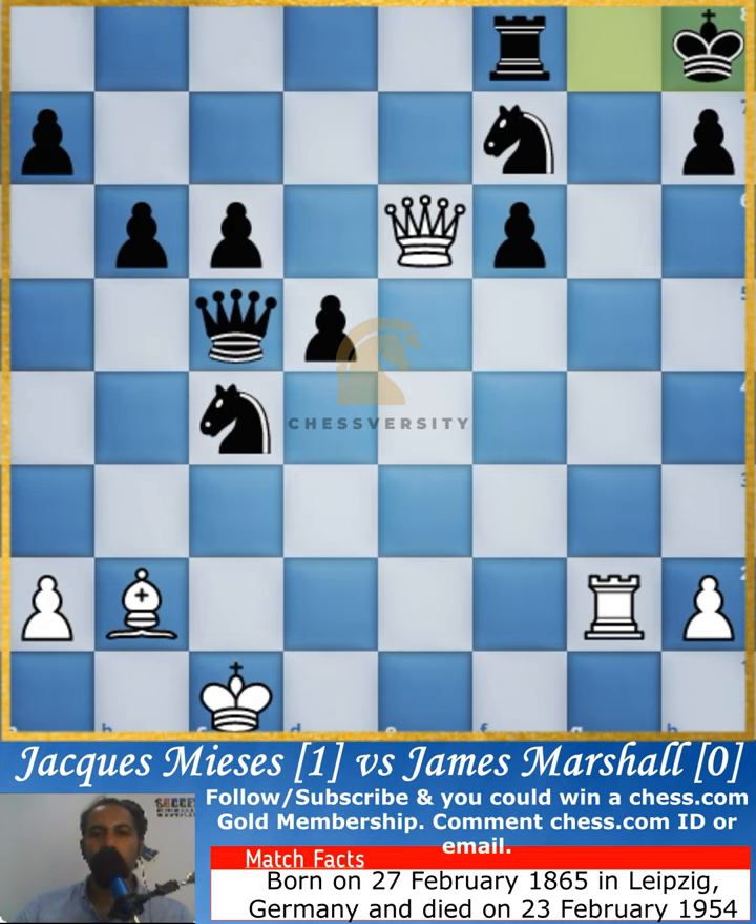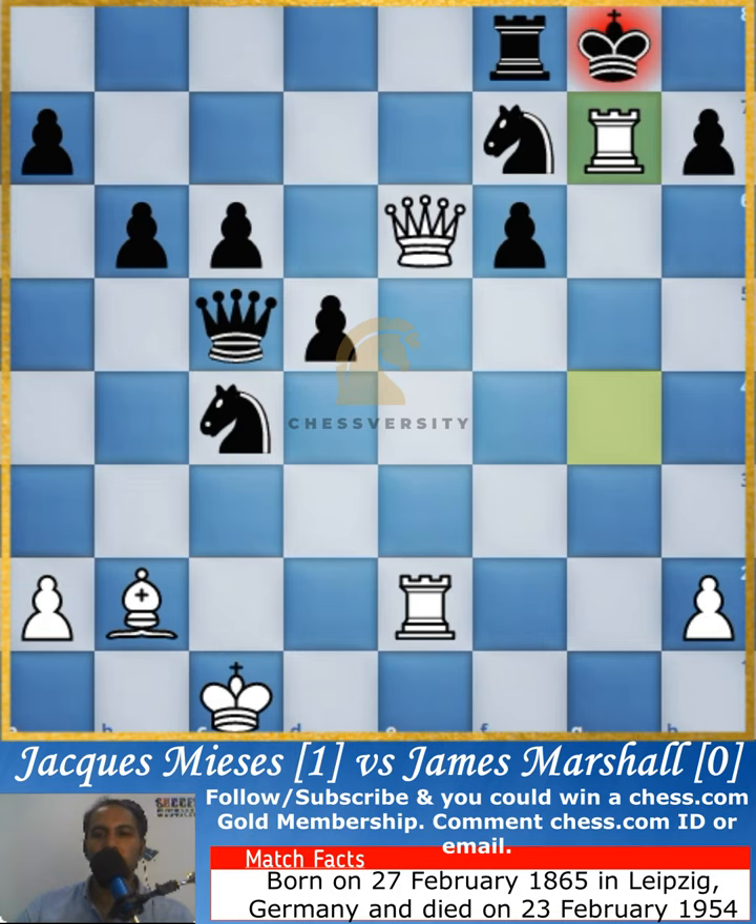Once the king moves away, it results in a checkmate. This is one of the possible moves — there are other moves as well; you can close with the knight, but regardless of what you do, checkmate is imminent. That's how the game unfolded.